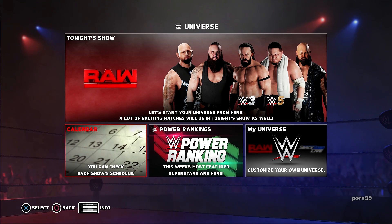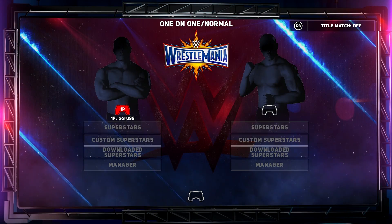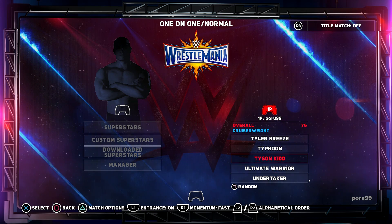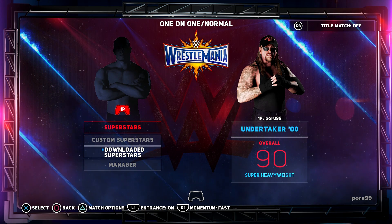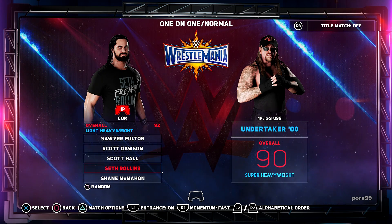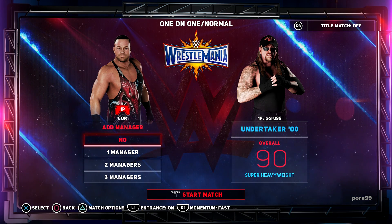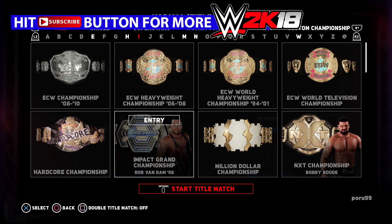Once you are in the game, just go to Play, One on One Normal, and select your character on the second slot. I'm going to take Undertaker. Then select a champion — in my case, RVD is the champion — so select him on that slot. Turn on the entrance because that is needed, and turn on title match with R3, then press Options. Just select the championship that he's wearing and start the title match.